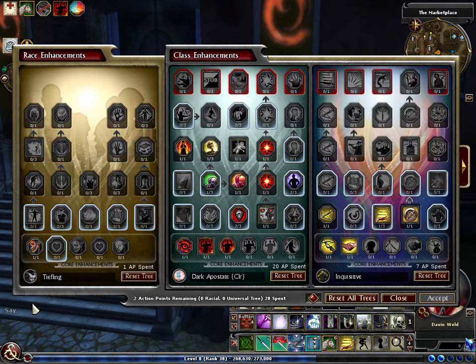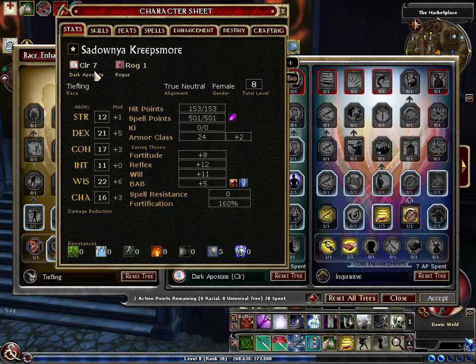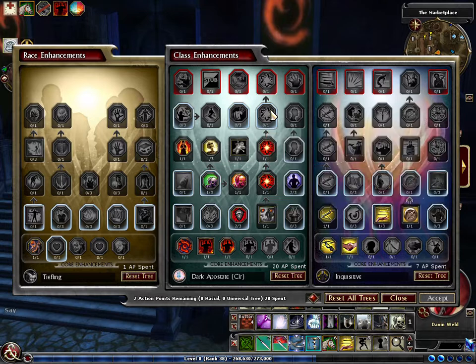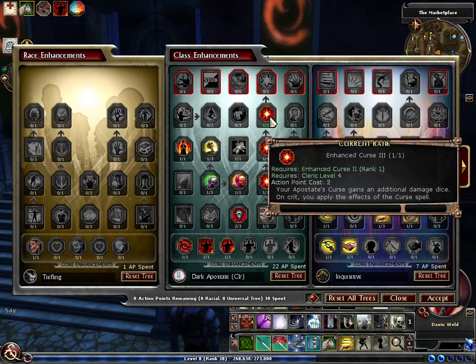So I'm level 8 now — 7 cleric, 1 rogue. I got 2 action points, about to give me some more damage. Plus this is an enhanced curse 3, and supposedly when I hit monsters with my crossbow, it seemed like I should have a greater chance of getting crits. That's 1, 2, 3, 4 — so it should be about 4d6 all together.